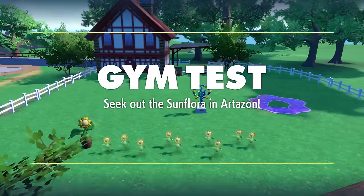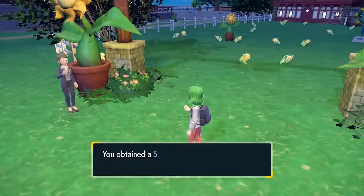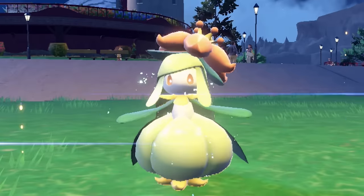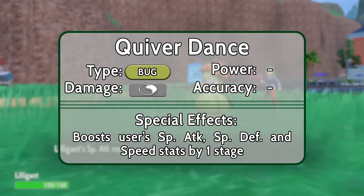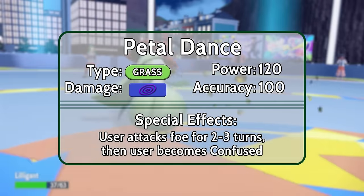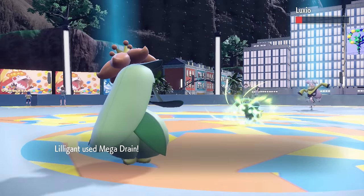However, I am better. Once you complete the Sunflora Hunt in Artazon, you can talk to the attendant one more time and do it all over again, and this time you get a special reward for finding all of the Sunflora — a Sun Stone, which can be used to evolve Petilil into Lilligant. And this flower is an absolute powerhouse of a Pokemon. It learns two amazing moves the moment it evolves: first is Quiver Dance, which boosts the user's special attack, special defense, and speed stat by one stage; and then Petal Dance, a powerful Grass-type move that locks in for two to three turns, then applies confusion to its user. However, thanks to Lilligant's Own Tempo ability, we will not be confused when the move ends. We also get to keep Mega Drain, which allows us to restore some health.